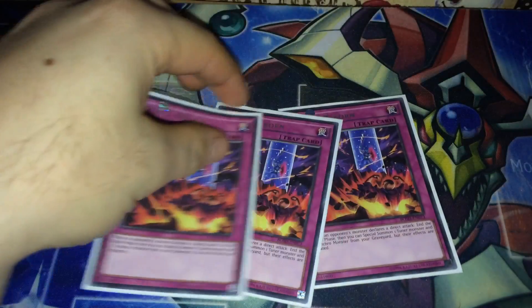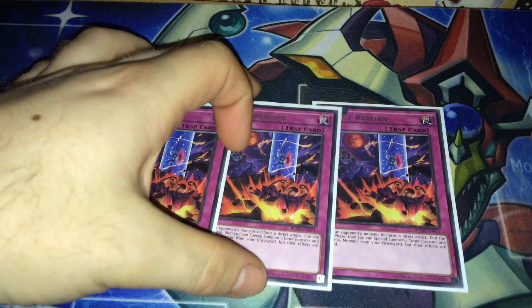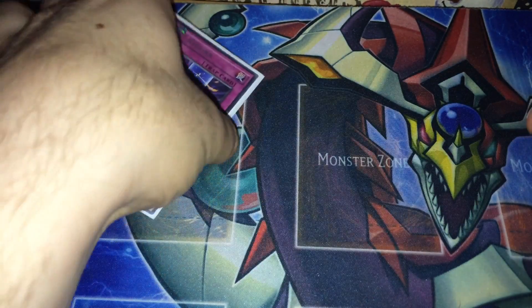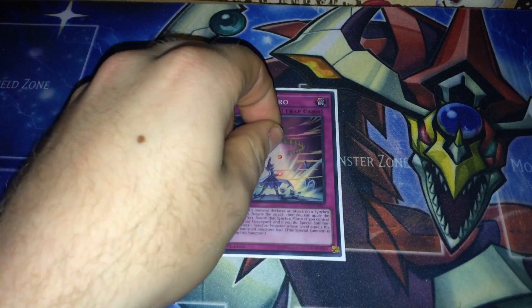Another one of Jack's special cards is Reject Reborn. When an opponent's monster declares a direct attack — so you just have nothing on the field, say you Dark Hole and set this — you end the battle phase and can special summon one Tuner monster and one Synchro monster from your graveyard, but their effects are negated. So you can basically get back anything you want and then synchro summon on your turn when the battle phase is ended.